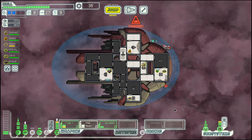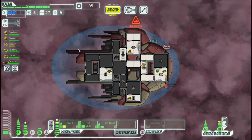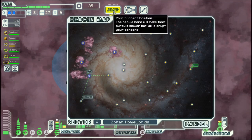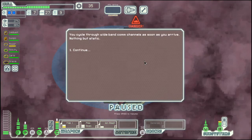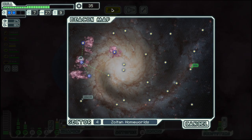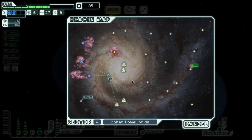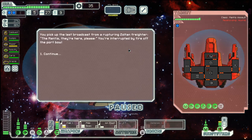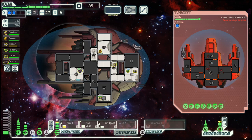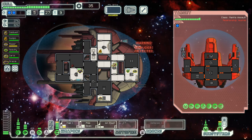We have a decent weapon system. We have a defense drone and two shields. We have quite a bit of crew, but we could do with a third shield and better weapons. But overall, I think we are on a good way, especially this ship being notorious for being difficult. I think we are in a good position here.